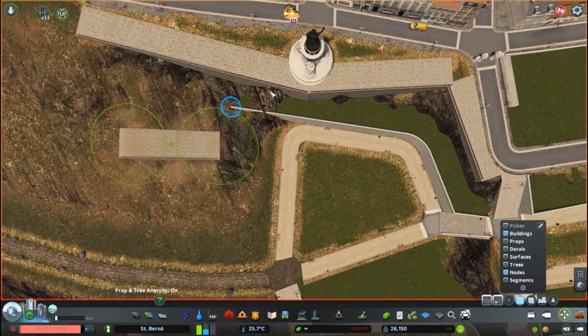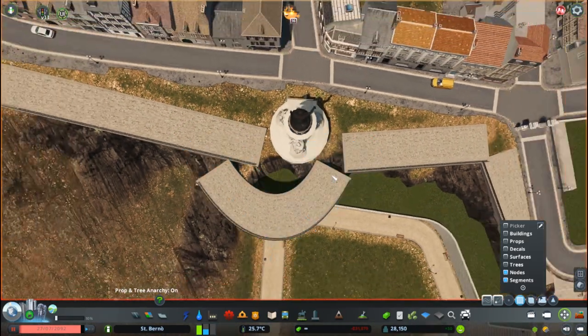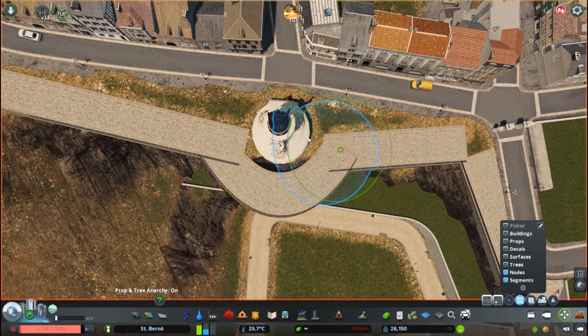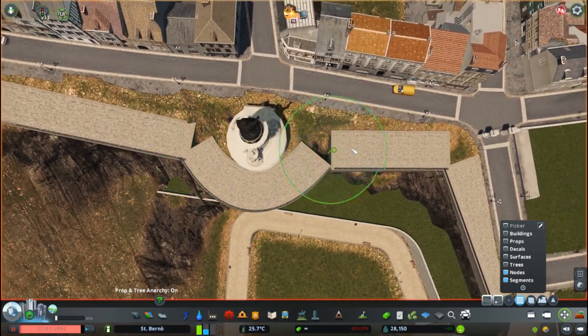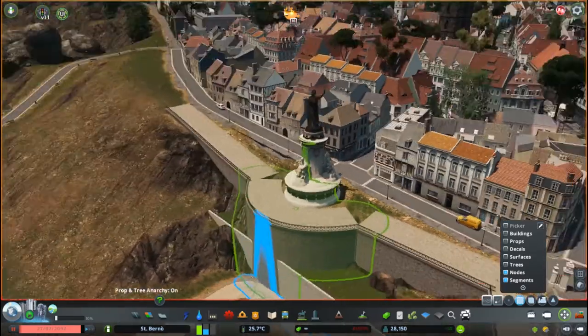I also decided to continue on with the design established back in episode 9, with the keys and the half towers at the edge of the Old Town. In this specific location I decided to add a statue — this area called for something, and I found this statue and it was like a perfect fit, so I decided to keep it there.